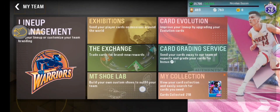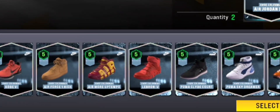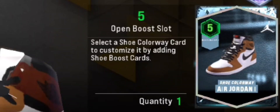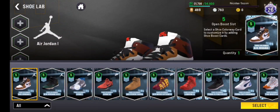To create your own shoe, you need to go to the My Team section and then click the Empty Shoe Lab. Once you're there, you'll see all the shoes that you already acquired and they have different tiers. If you have the diamond shoe, you can get 5 slots in each shoe. If you have gold, you can get 3; silver, 2; and bronze, 1 slot only.